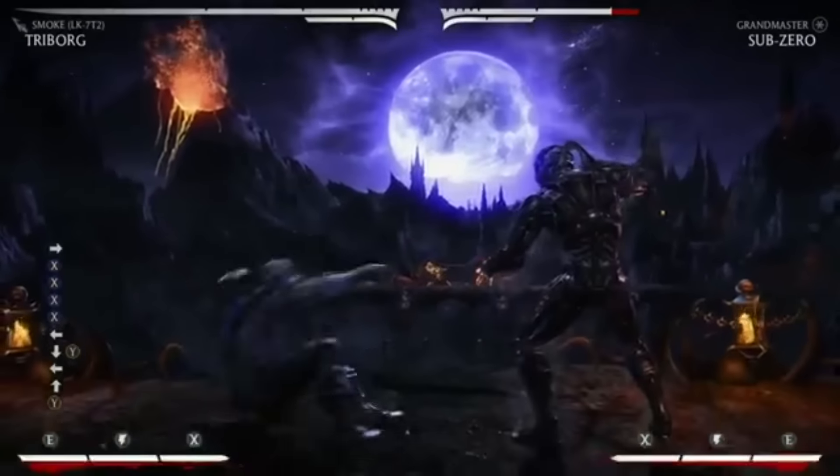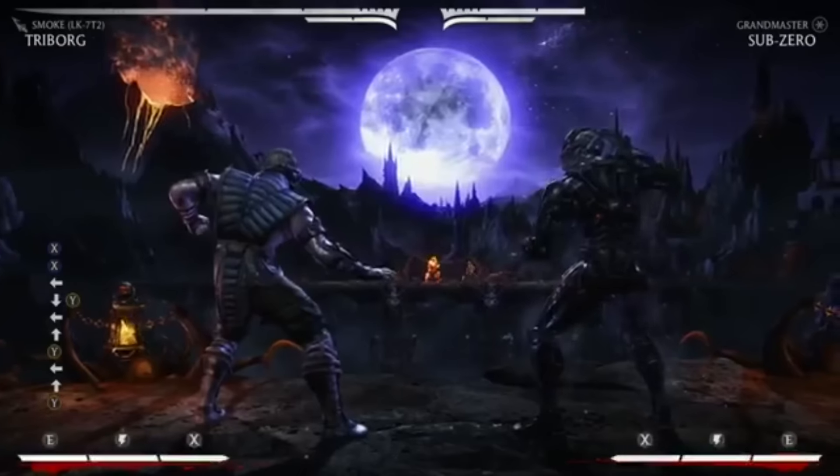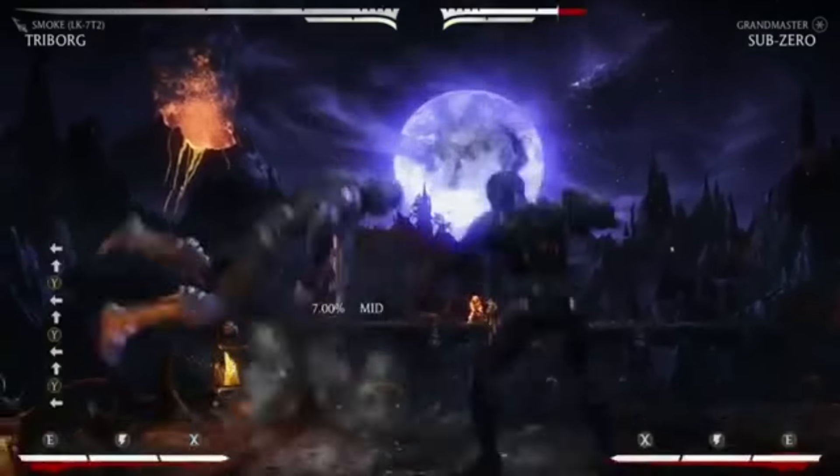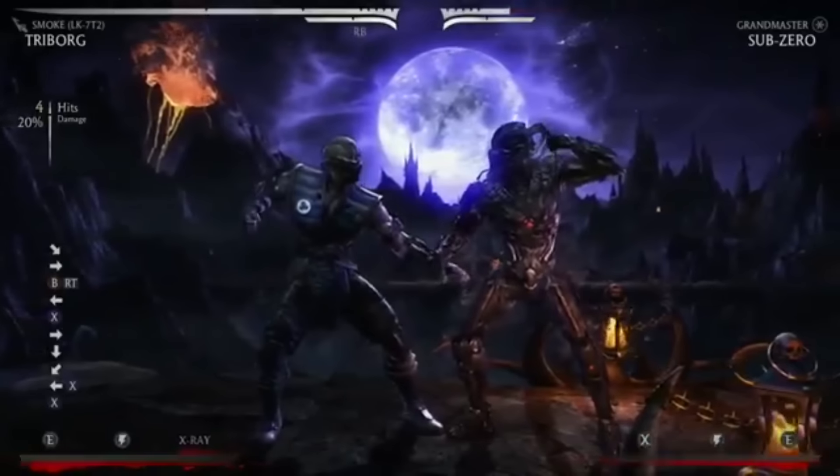He has a couple other special things — like his neutral jumps and stuff like that have this extra smoke burst that gives him additional reach. There are a few other little combo tweaks you can do as well, but that's pretty much Smoke.